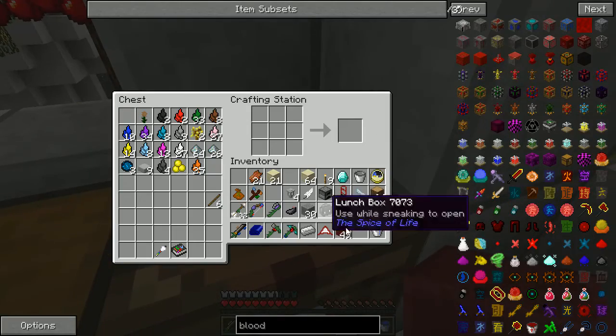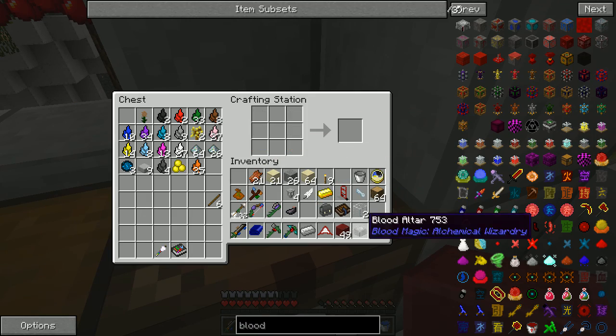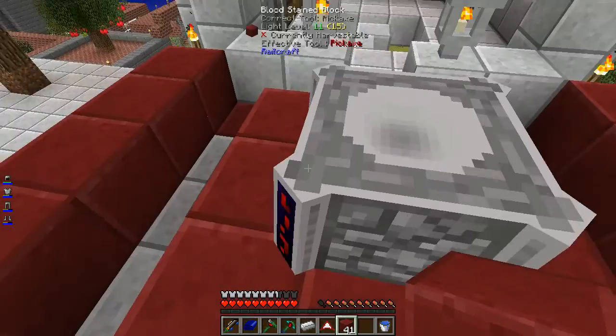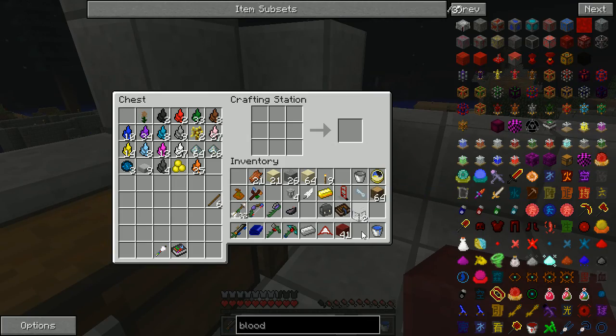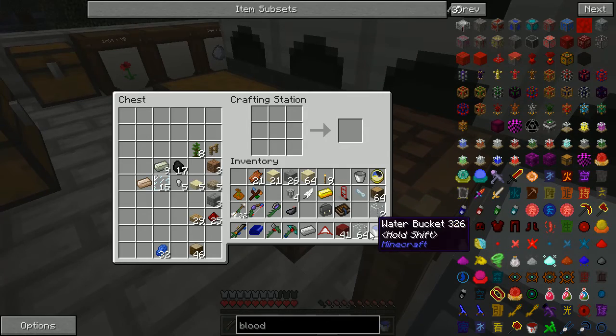The basic altar requires a furnace and stone. I think it's a cup of gold and a diamond — just like that. Basic blood altar, just like so. Next, we need to make a sacrificial knife. I need more glass — I had some cooking up here for this purpose. Glass, gold, and iron makes the sacrificial knife.